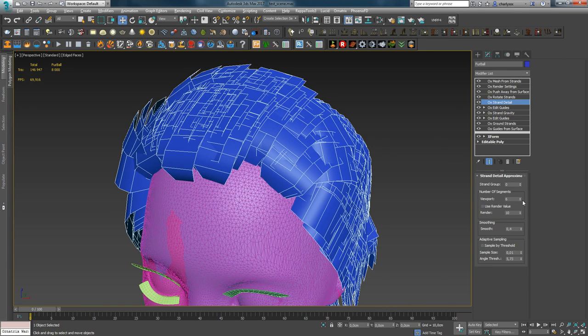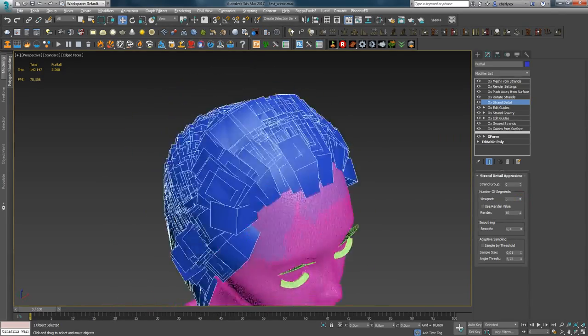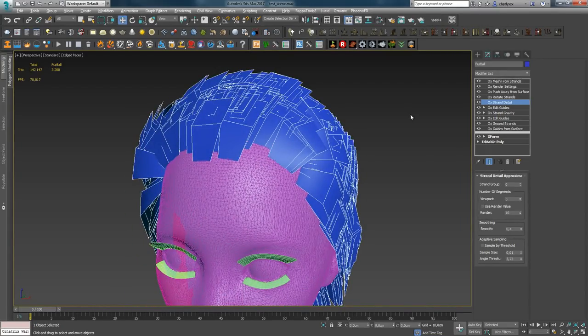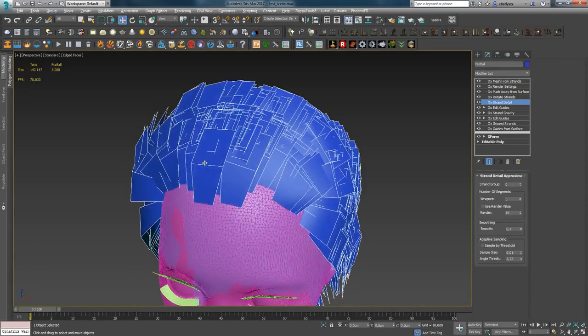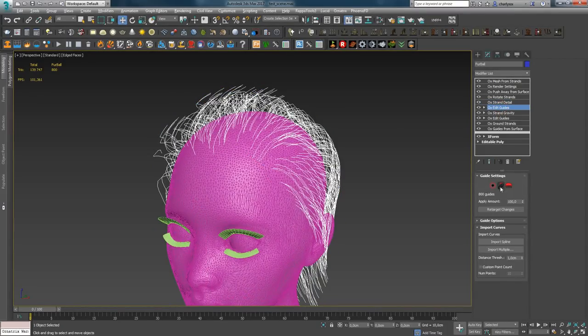Now I'll explain how to optimize this count using Strand Detail. Going into Strand Detail settings, you can control the mesh density with the Number of Segments parameter. For example, if you set the Viewport value to 3, you get 3,200 triangles. So, as I said earlier, this is one of the ways to optimize the mesh.